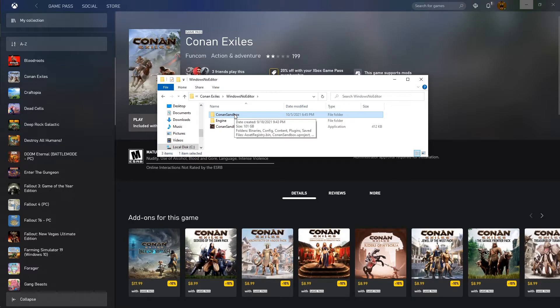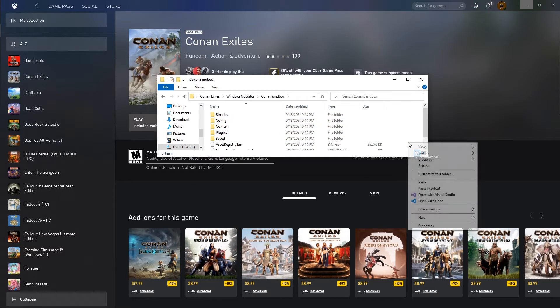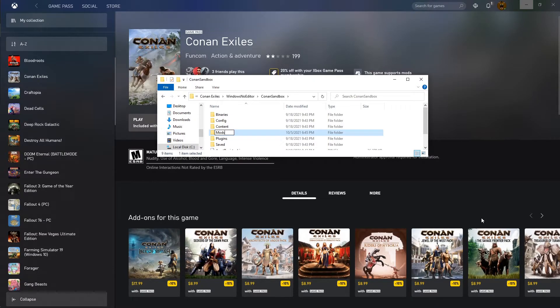We're then going to go into WindowsNoEditor, Tone, and Sandbox. We're going to right-click and do a New Folder, and we're going to name this folder 'mods'.